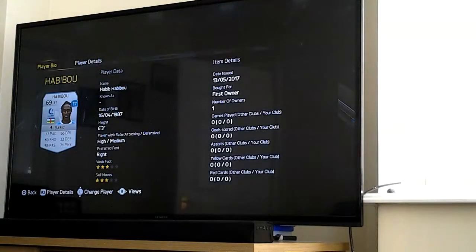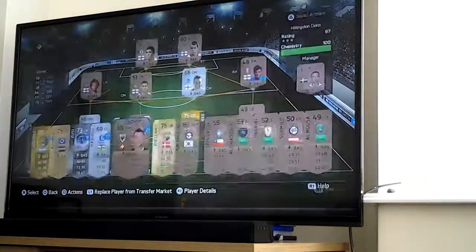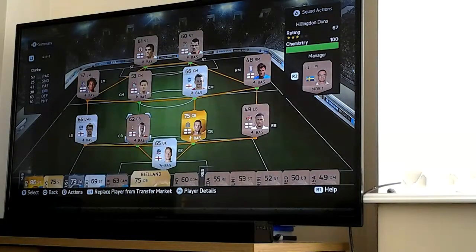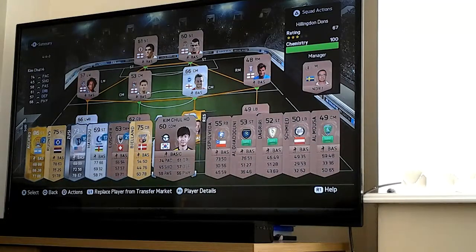Now Habio - I can't quite read that name - 69 rated striker, non rare, but actually not a bad number. 77 pace, 66 dribbling, 69 shooting, 32 defending, 58 passing, 71 physical, 3 star weak foot, 3 star skill moves, first owner. Then there's Beland - 4 star weak foot, 2 star skill moves. I haven't got him on because when I added him it made the chemistry 100, bringing it down to 167. He's not bad, just non rare.